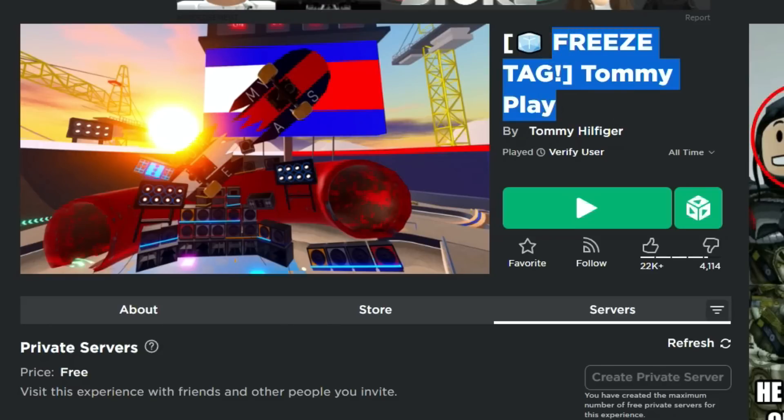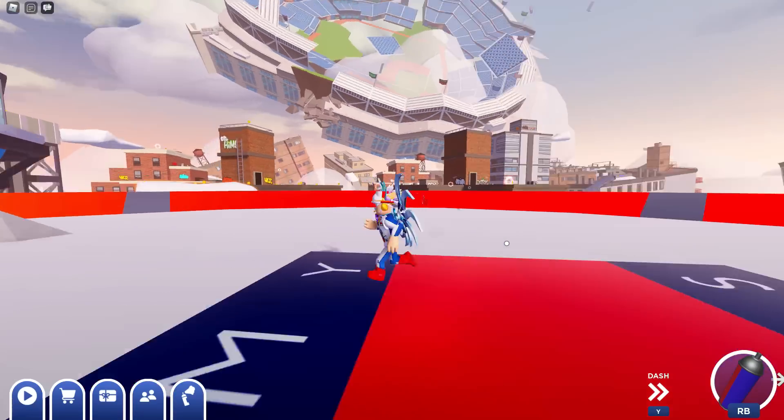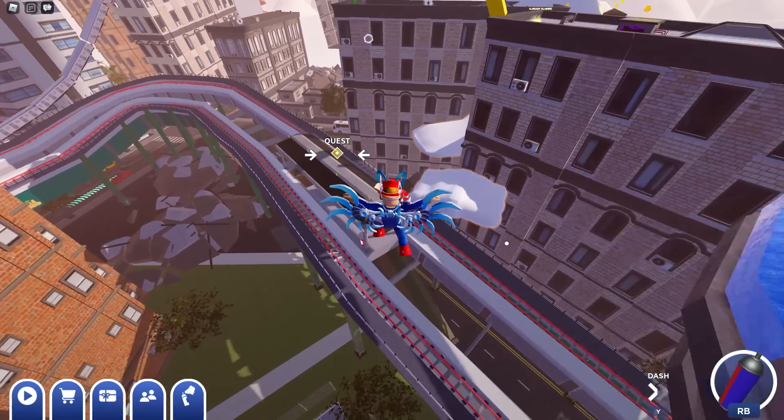I've got the link in the description. You guys are getting two emotes here, not just one — there's two of them. When you go into the game, you want to go to Chapter 2, The Bronx. You're gonna have to highlight it and then click on travel. We're not going to Brooklyn, we're not going to Chapter 1 — we're going to Chapter 2. Just highlight that and click on travel.